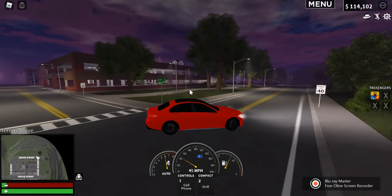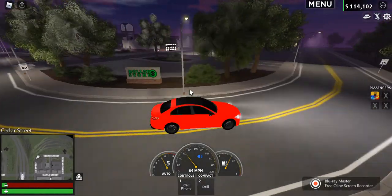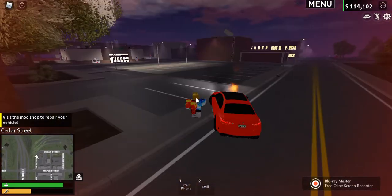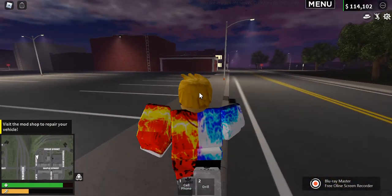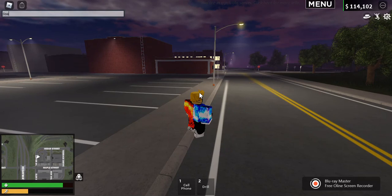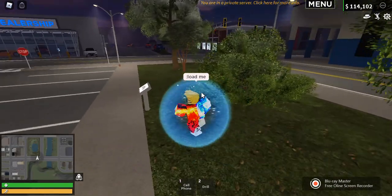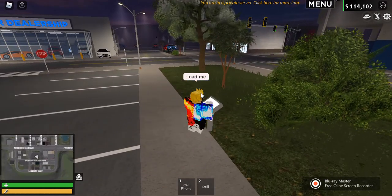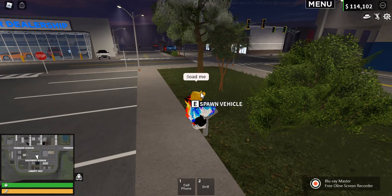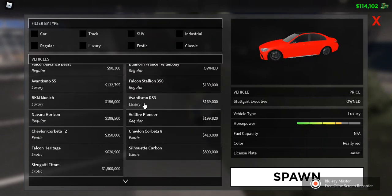There are more houses, some sort of restaurant — it's the dollar store. So there's a dollar store, and that's pretty much it for Springfield. There's so much stuff now, a lot of new things added.